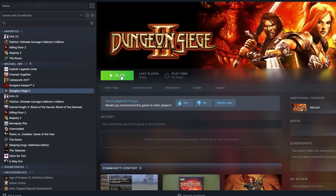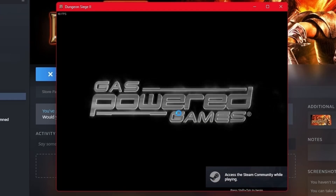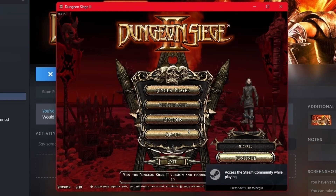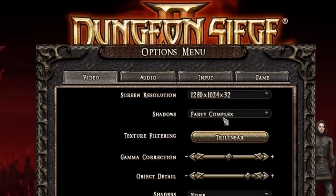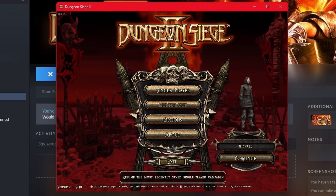Welcome guys, today we are going to set the Full HD setting for Dungeon Siege 2. I'm going to open it now — there you can see 1280 by 1024. I'm going to launch it.